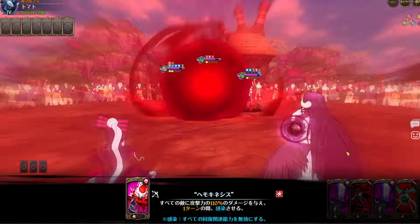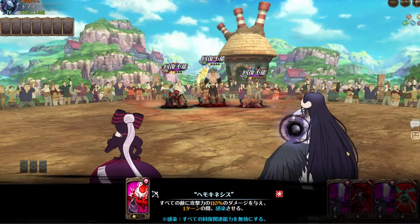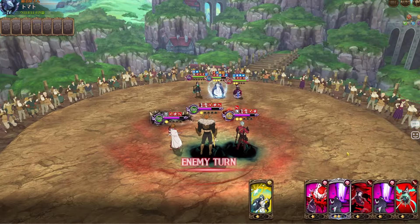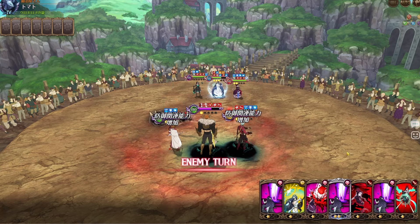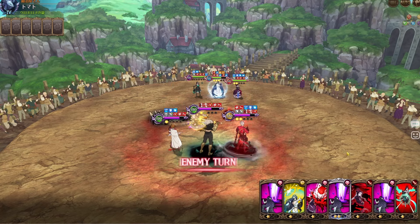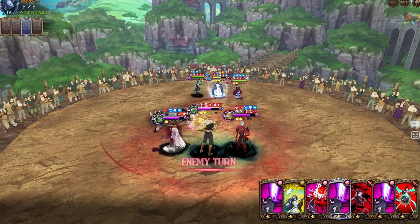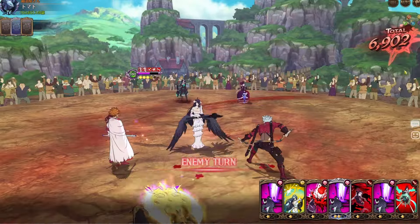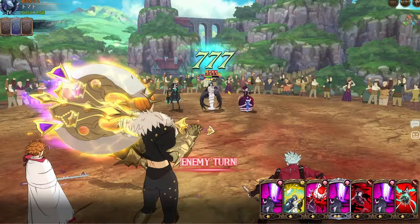First we do an AoE, then Shaltyr's AoE — 36k damage. Now they're infected, which is huge, and they have some bleeding on them. We have the counter up too. Can we one-shot? 6k damage, not too good, but that's just a buffer move.